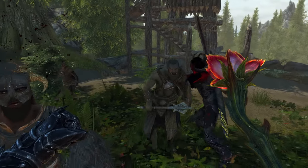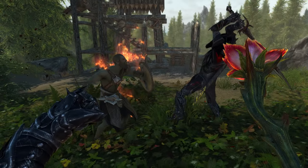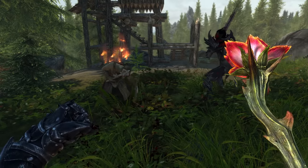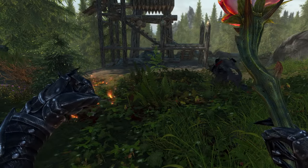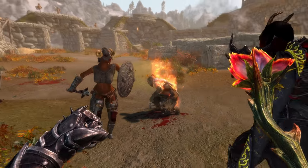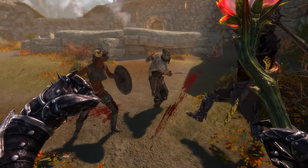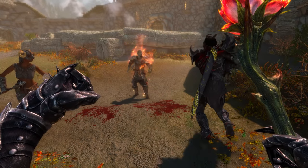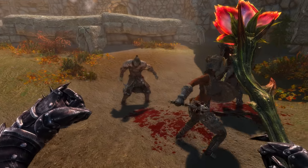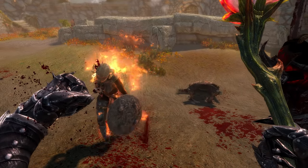If you give the Sanguine Rose to a follower, they can actually use it. However, if you accidentally attack the Dremora they summon, it will flee from you until you sheath your weapon. Interestingly, the summoned Dremora can be used as a target to level your skills: summon it in the wilderness, hit it with whatever you want, level your skills, and once it's dead just summon it again and repeat. It's a pretty useful leveling method.